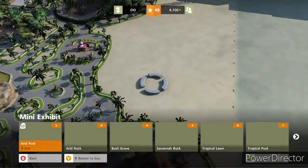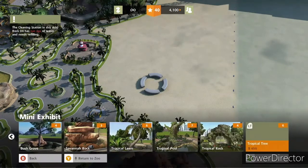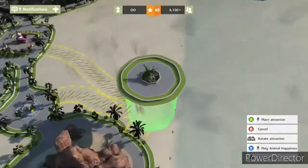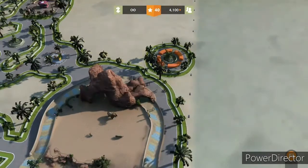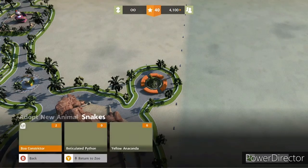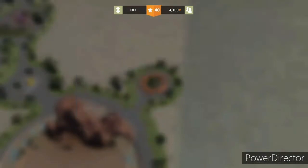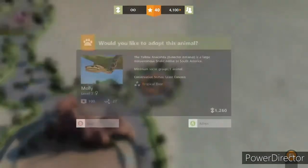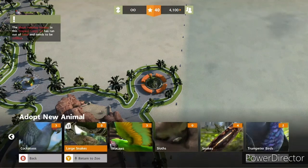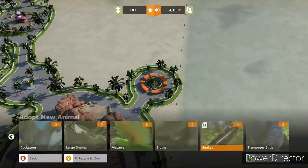What else do we have left? Arid pool, bush grove - and this one should be finished off, but no, we still had snakes. I remember now. I'm excited for that - I might put more than one just because I like snakes. New animal - snakes! I might do a little snake area. That'll be big snakes, and this doesn't make sense - this is large snakes, but these two are some of the biggest snakes in the world and then these are just kind of normal snakes.